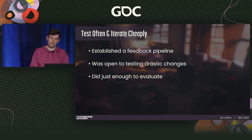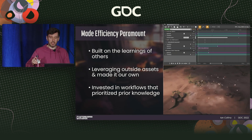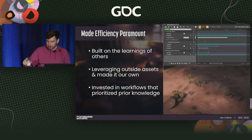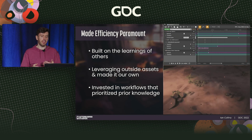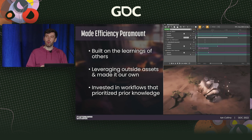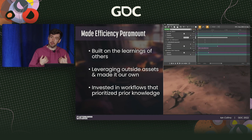Consider bringing in outside perspectives early and set up a workflow that allows for a continuous feedback loop as you iterate. Throughout the project, my goal was always to do things as efficiently as possible. Because I had to juggle multiple disciplines, I was always looking for ways to put the smallest amount of time in for the largest result. This boiled down to three things: building on the learnings of others, leveraging outside assets, and utilizing workflows that prioritize your knowledge.